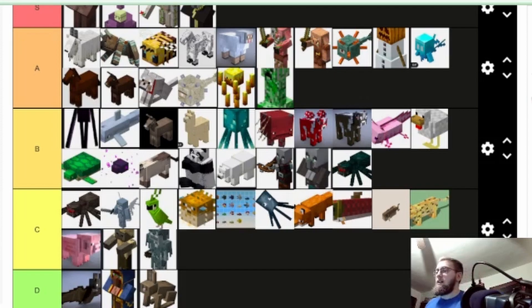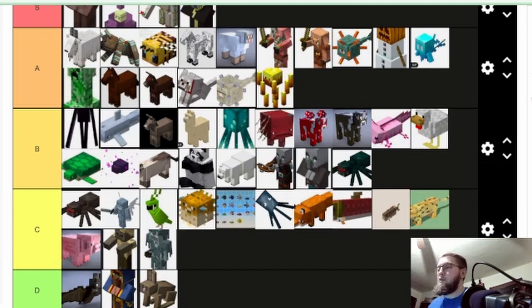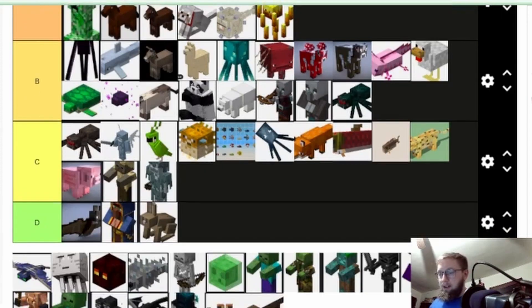Creeper — another unique mob. Gunpowder is huge especially when you get Elytra. The explosion mechanic is pretty good. I would say it's probably better than the horse. Getting the horse is useful eventually once you get into late game.